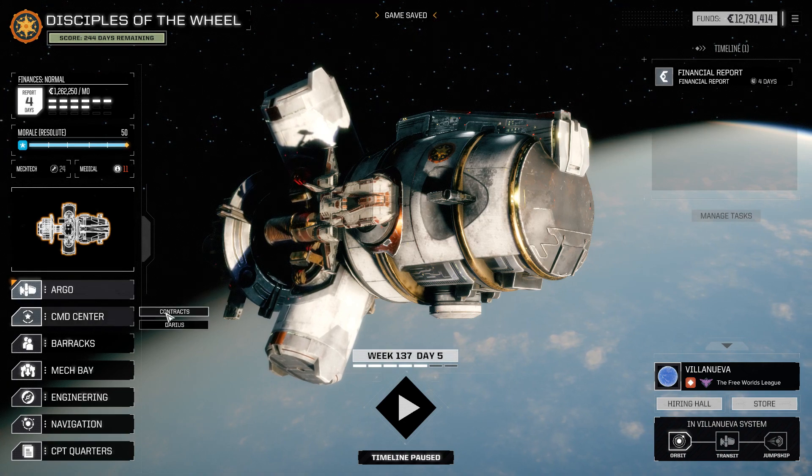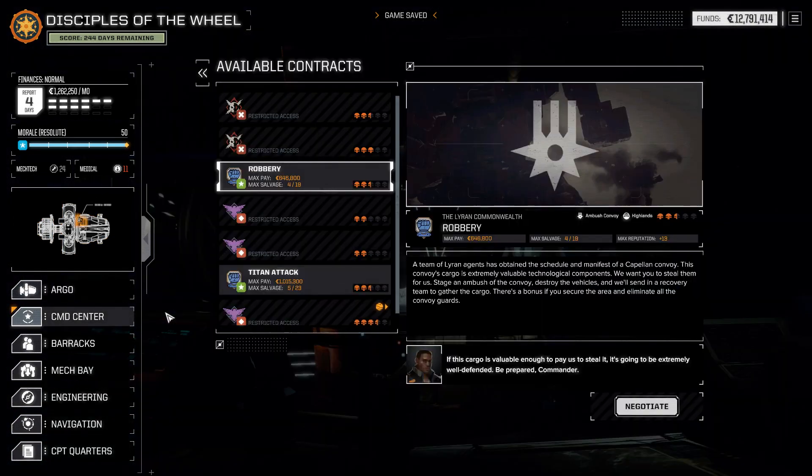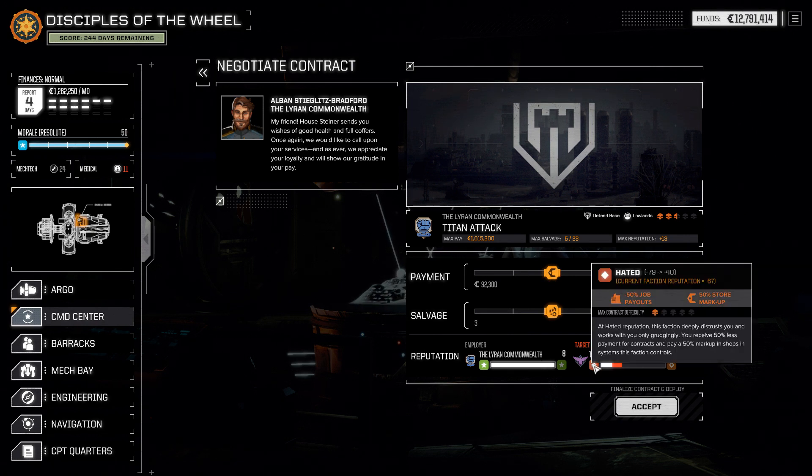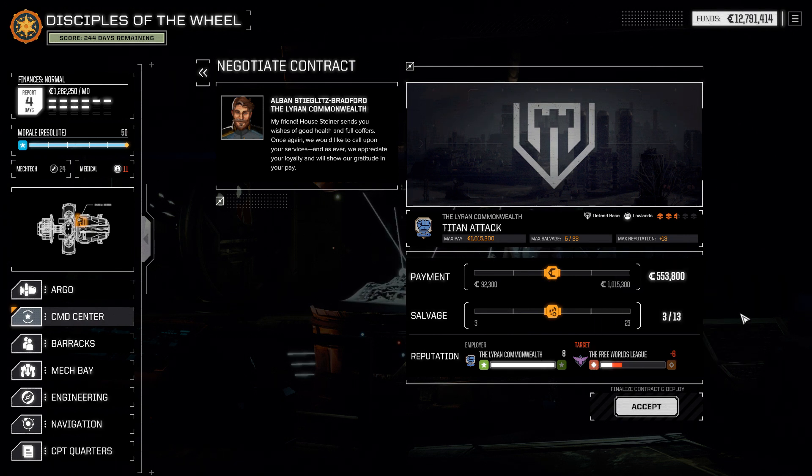Also I need to maybe get a new chair — this thing is creaking every time I shift. Alright, let's see about that other mission. I sort of want to take more cash here. At 553k C-bills coming in, we could pull this down and get two more rep out of it. Currently going to take us from negative 67 to negative 73. It probably doesn't change anything to take negative 6 instead of negative 8, and we may actually need the money. I'm going to take it like this.